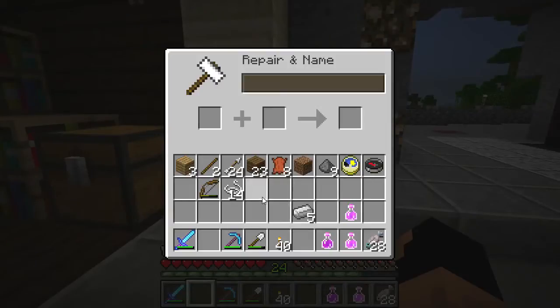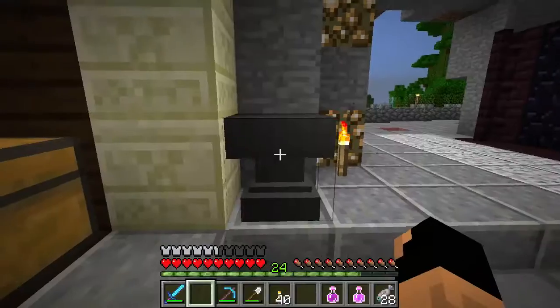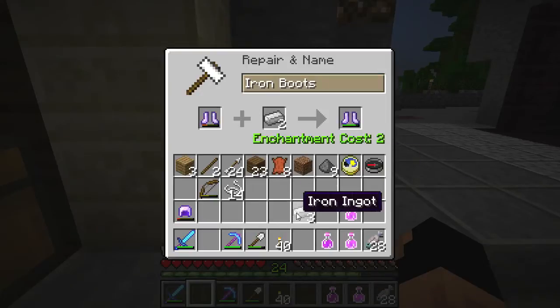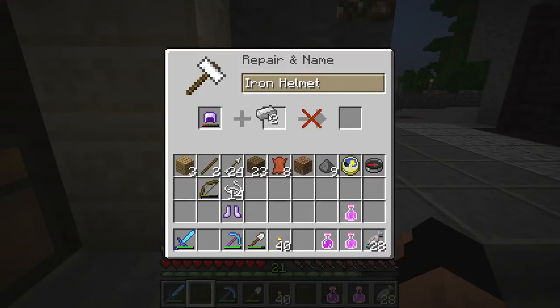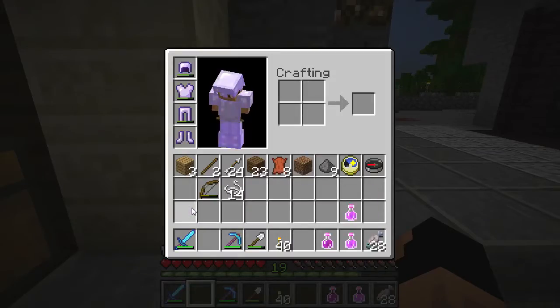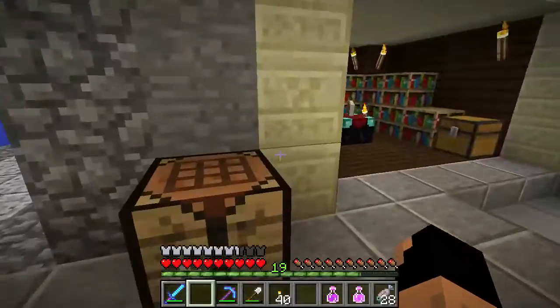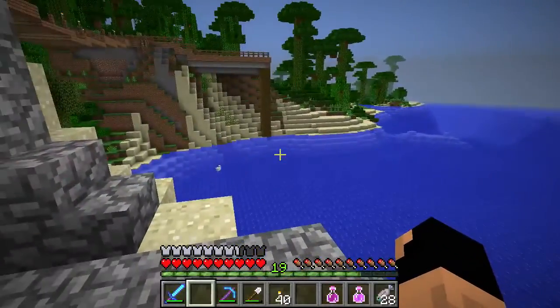Let's take our boots and helmet and drop them in here. These are going to cost some levels. There we go - put three in and it'll be brand new, that seems worth it. Then let's do the helmet - just two for that. So that is how you repair armor in 1.8. It's obviously a little bit cheaper than it used to be - I think it used to be far more expensive.